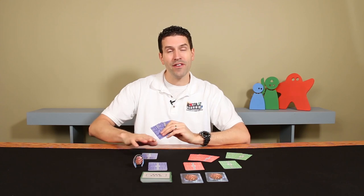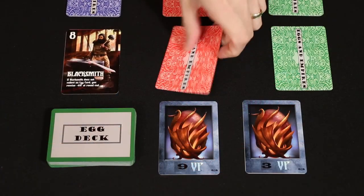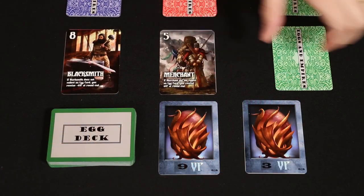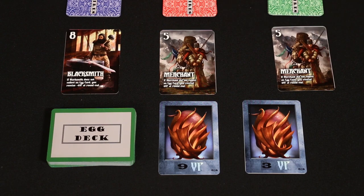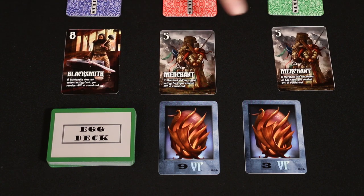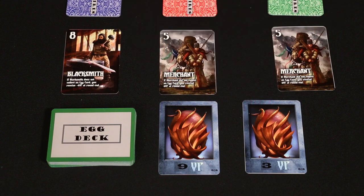The gameplay is very simple. On a turn, each player selects one card from their hand to put face down in front of them. Then all at once all of the players will reveal their chosen card. Each card in your deck represents one of the ten different adventurers, and remember each player's deck is identical, so you know potentially which adventurer each player could choose during a turn. Once the adventurers have been revealed, the one with the highest value gets to choose one of the available face-up eggs first.